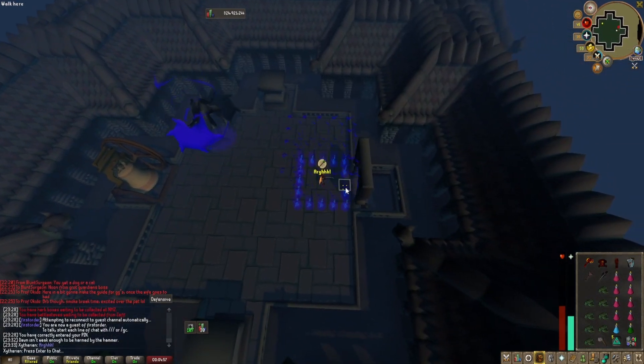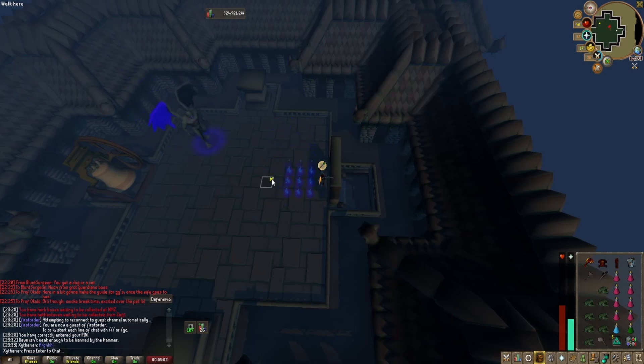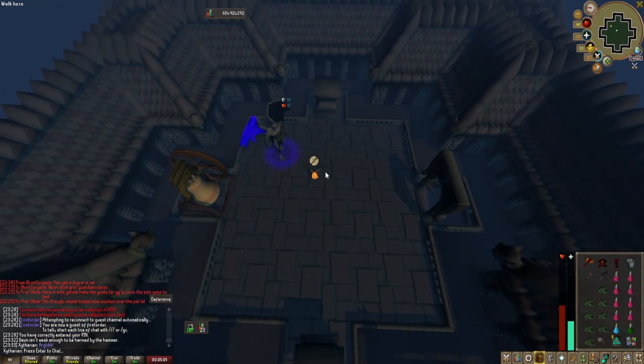Restore any health or prayer as needed. This is a good tip for when you get blocked against the wall — just step into the square.